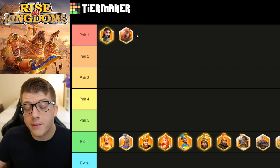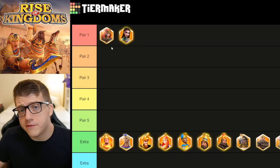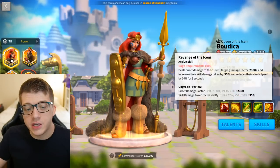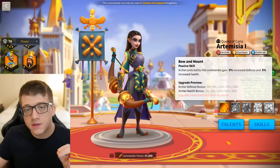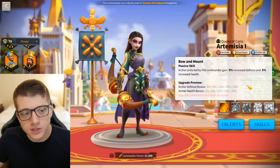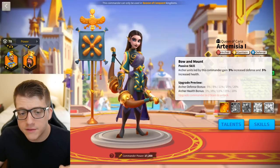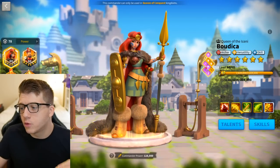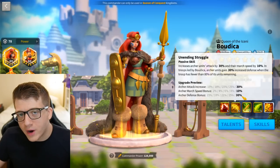Boudica with Artemisia have a really interesting synergy in that you could do either of them as the primary commander depending on what you want. Most of the time you want Boudica as primary for the skill tree, and because her active skill makes the target take 35% increased skill damage, which means Artemisia's skill damage is going to deal a little bit more. Artemisia is giving you 40% of really premium tanky stats, which Boudica loves. A lot of players said she's incredible but just a little too squishy.